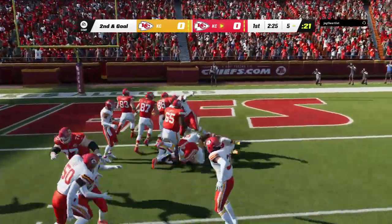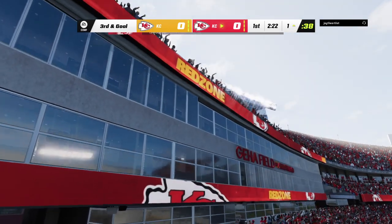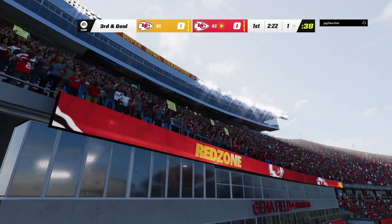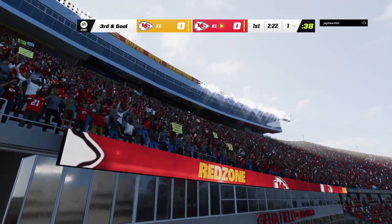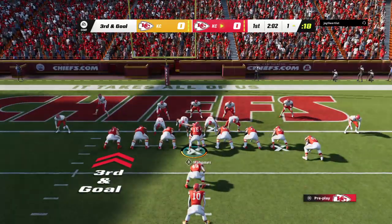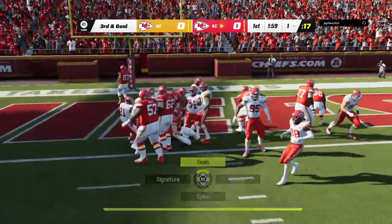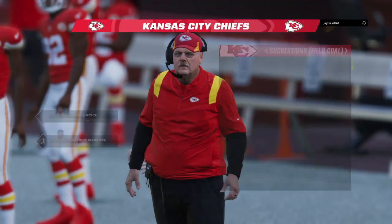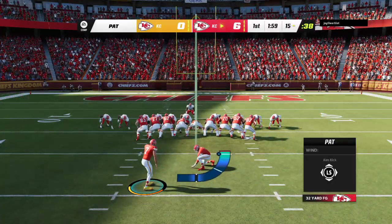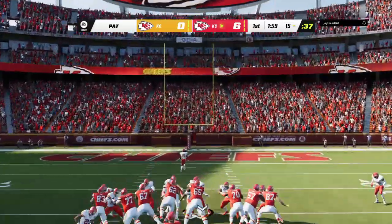On second down they'll run it, and he's going to press this one forward, stopping right around the one. Give him right around four on the carry. They've driven it down the field nicely on the opening drive — now it's put up or shut up. No doubt, because to make that type of drive and ultimately kick a field goal would be disappointing. And he's going to take it into the end zone for a Chiefs touchdown! Mike Burton taking it in from a yard out, and the Chiefs are on the board first.